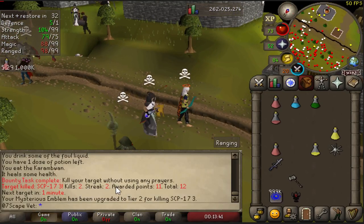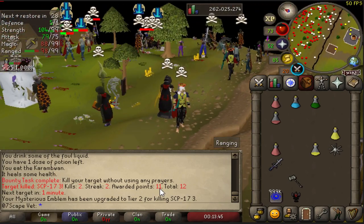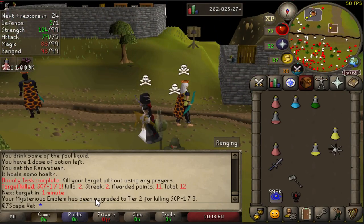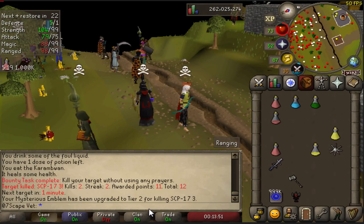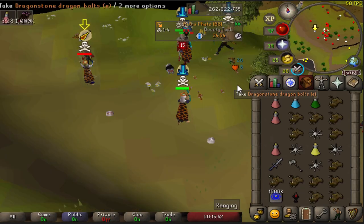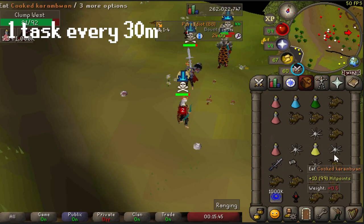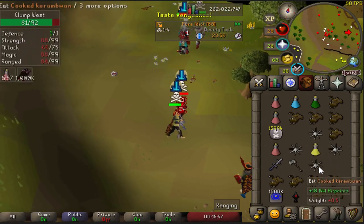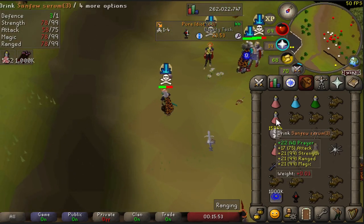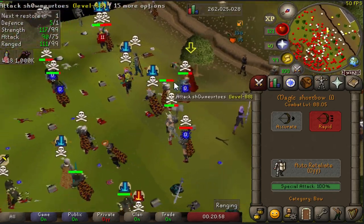Two kills on a two-kill streak, awarded 11 points - I had one initially. So you get 10 extra points when you complete the bounty task and you get one point per kill. You can only do one task every 30 minutes and you have 30 minutes to finish it.